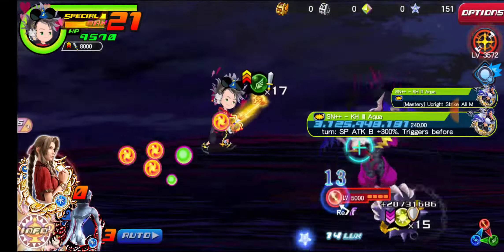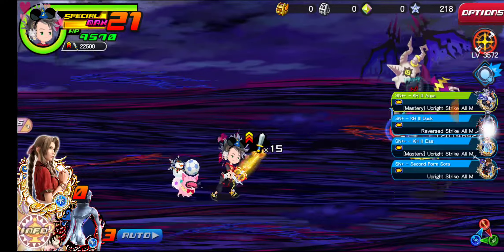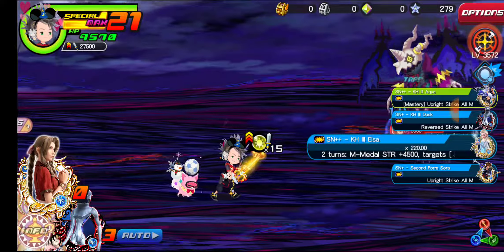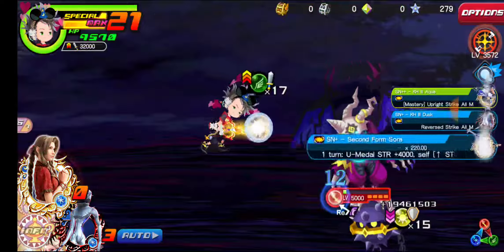To get some strength up, pop off the other aqua first. Now we're going to have to chill with the reverse copy of Dusk — we're not going to use Dusk Supernova. Go ahead and use Elsa's though.